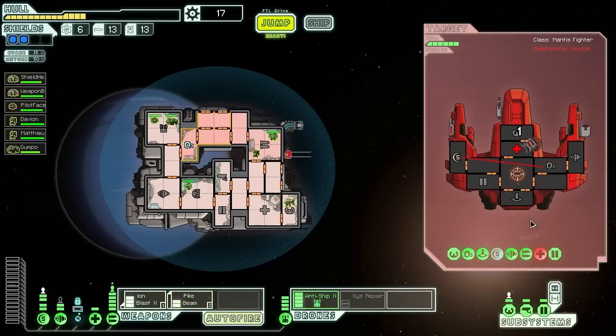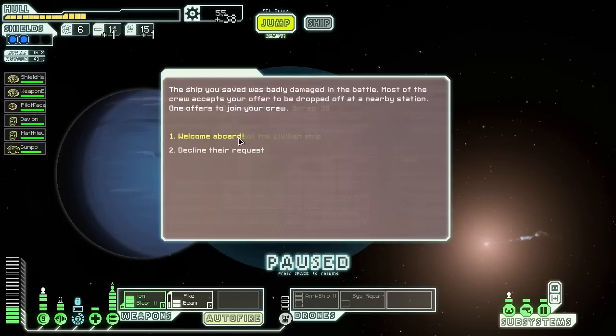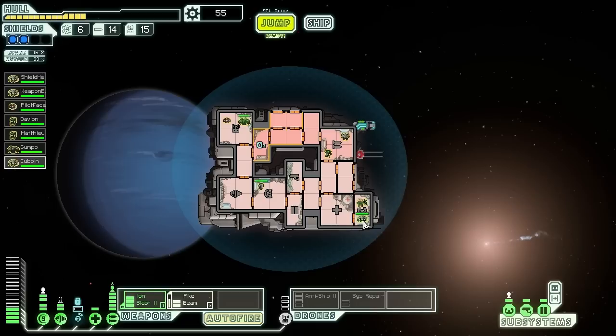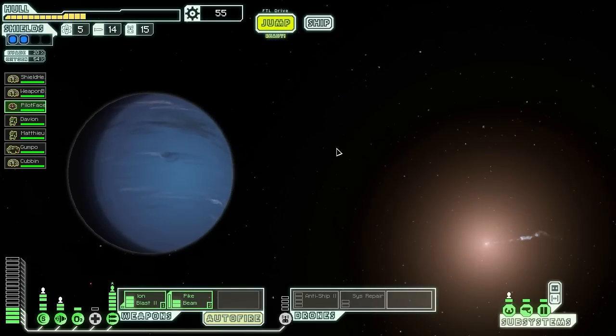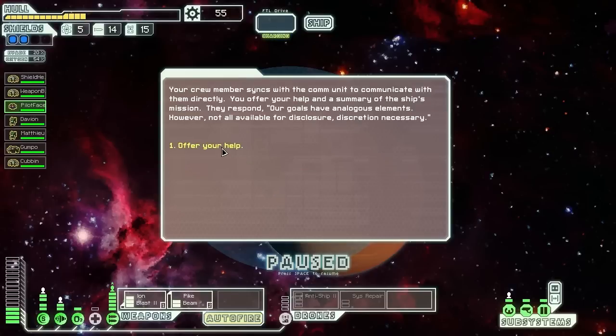We hit their shields and weapons — yes, that was good. Now they're in trouble. That really went worse than it could have at the beginning. We got a crew member as well — another Engi. We need somebody in this area who's good at repair, so hang out with Rock Man in the oxygen room. We've got Engis throughout the ship to do repairs, which is great. I'm really nervous about our hull health now — we lost all the wrong systems at the wrong time.